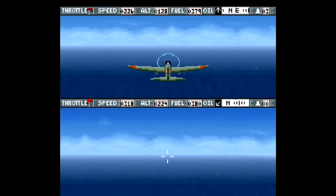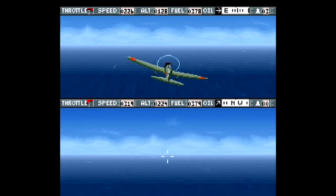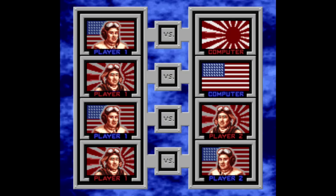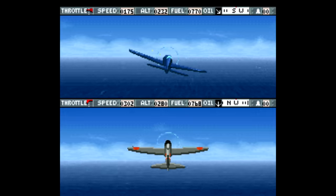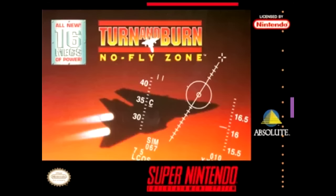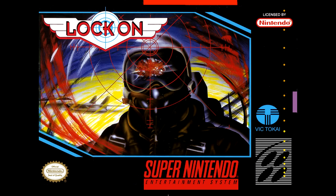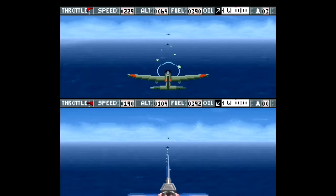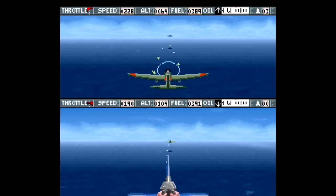Carrier Aces is a dogfighting game where you fly around and try to shoot the other guy. It takes place in 1943 during World War 2, and you choose between playing as the Americans or the Japanese, as well as versus the computer or against a second player. There seem to be two dozen games just like this — Turn and Burn, No Fly Zone, Lock On, Wings to Aces High, or Super Strike Eagle.